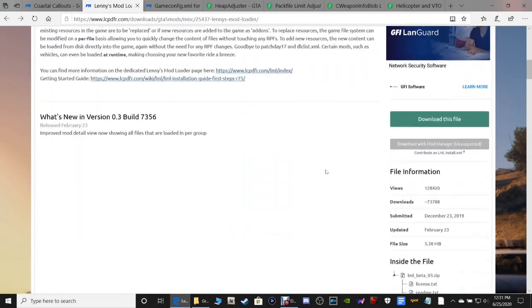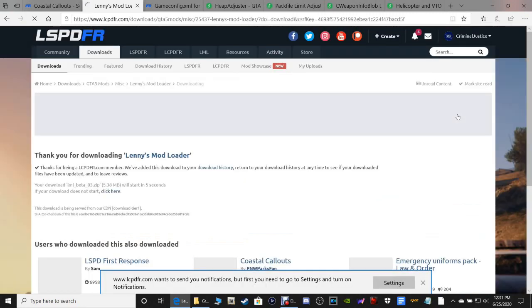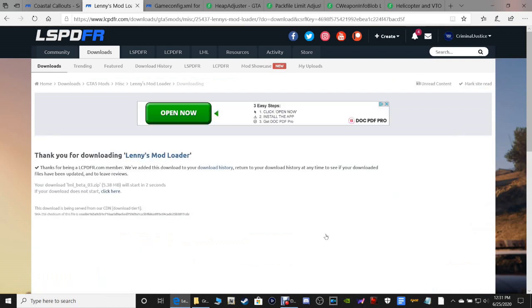So when we get to Lenny's Mod Loader, you're going to scroll down and click Download This File. Bear with me. This is a bit of an installation process. It does take a little bit. Plus, we're going to be going into game too.